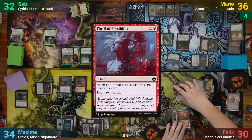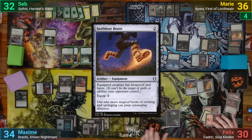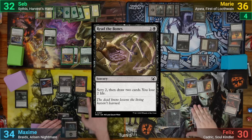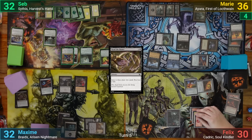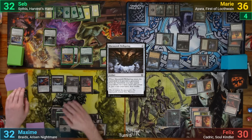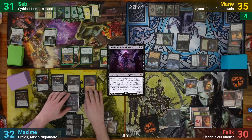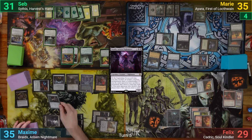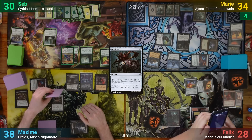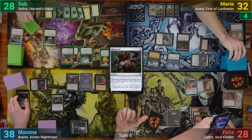Felix draws 2 and plays Thrill of Possibility, discarding Chandra Torch of Defiance to draw 2, then casts Swiftfoot Boots but has no lands and has to pass. Max draws 2, casts Read the Bones in his main phase — scrying 2, drawing 2, and losing 2. He plays Cabal Stronghold and casts Miirym the Wellspring, finding a Swamp as his second land. Max recasts Braids, extorting everyone and gaining 3, then finishes with a Mindcrank, extorting it as well. At his end step he sacrifices the Wellspring to Braids — everyone takes 2 again, Max draws 3, mills them for 2, and finds a Basic from the Wellspring hitting the graveyard.